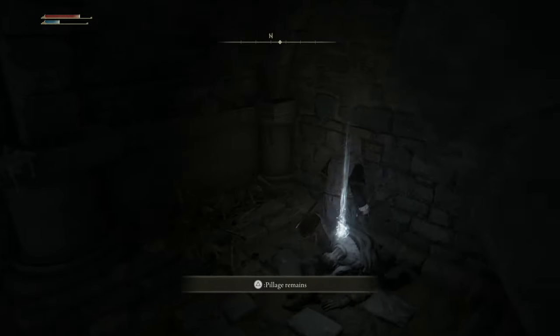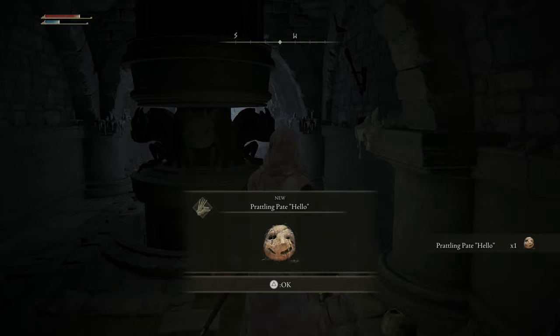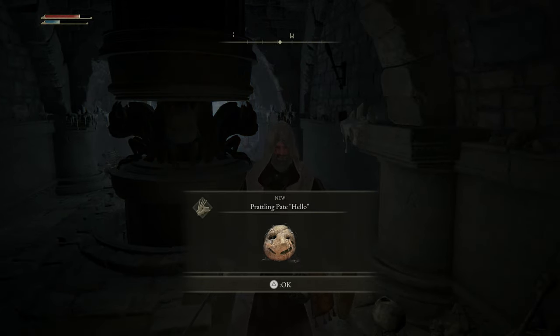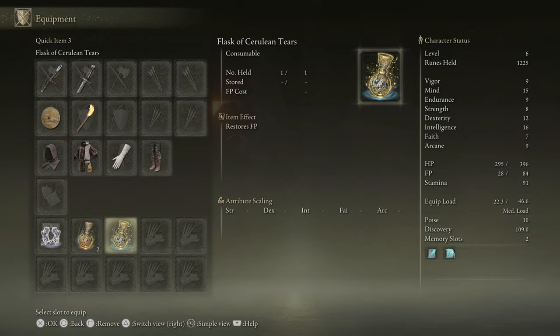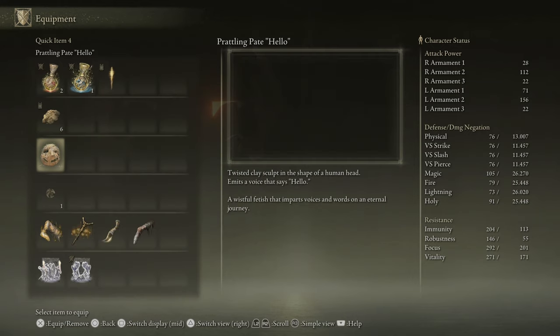Oh, is this actually it? Prattling Pate - okay, hold on. Pate as in Pate from Dark Souls 2? But there's no accent mark. It looks like a carving stone. Let's put that on the hot bar and see if we can use it. We can! It emits a voice that says hello. It's a twisted clay sculpt in the shape of the human head - a wistful fetish that imparts voice and words on an eternal journey.